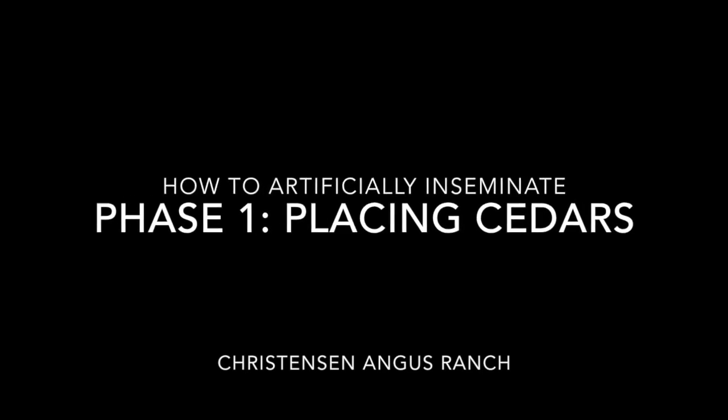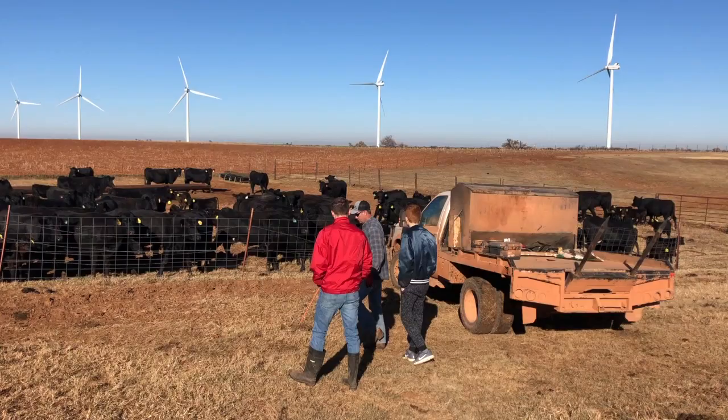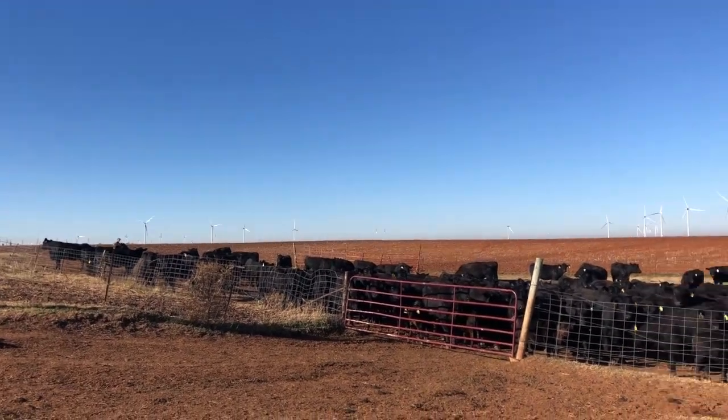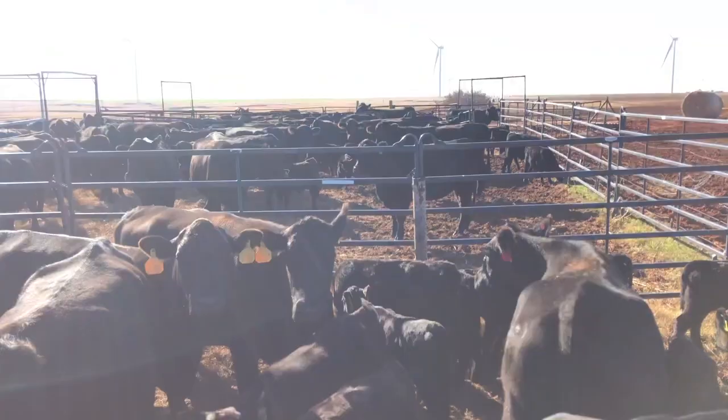How to artificially inseminate, phase one: placing the CIDRs. The first step is to catch all the cows. Here we caught them all and we're going to bring them around up into the corrals, which is happening here.